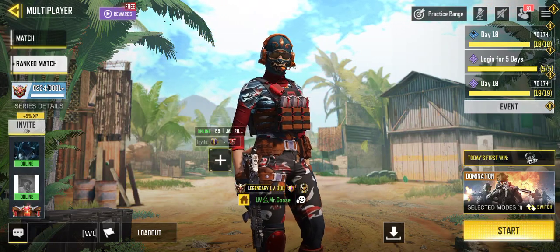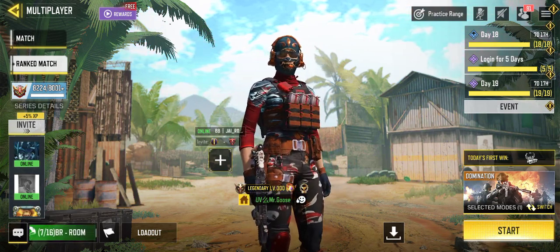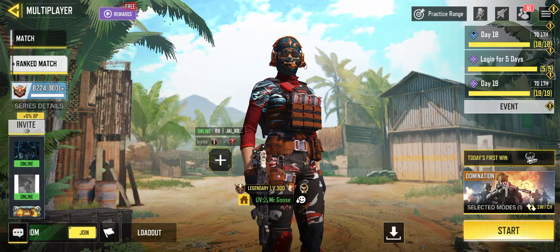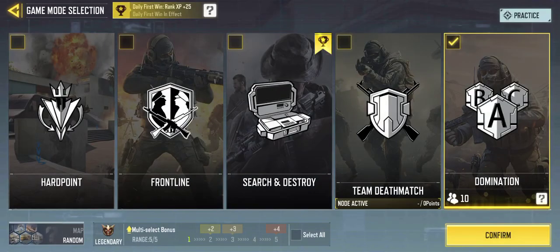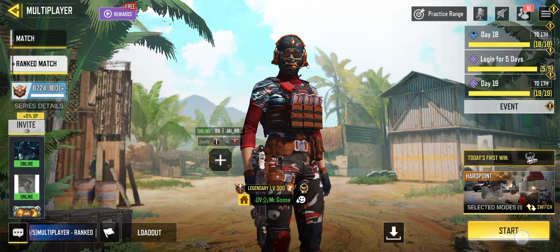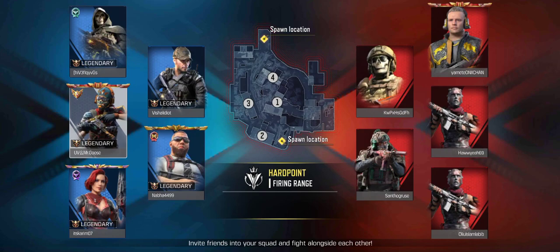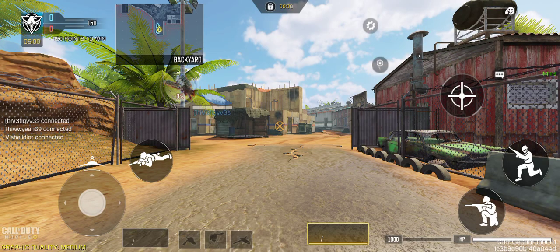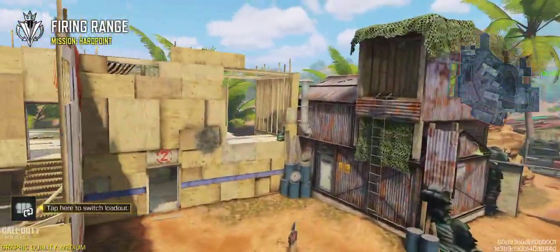Hello guys, welcome back to the video. Today we will be playing with the CX9. Last video I told you we'd use the Kilo, but I recorded two sample videos and those went completely off track because I got bad teammates. I got 25 kills with the Kilo but still lost. My rank was 800 last video — today it's down to 200 because I've been getting bad teammates all ranked.